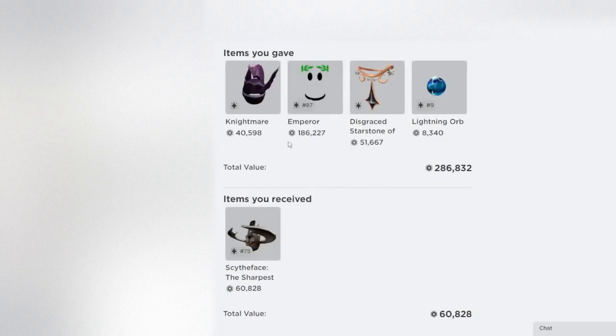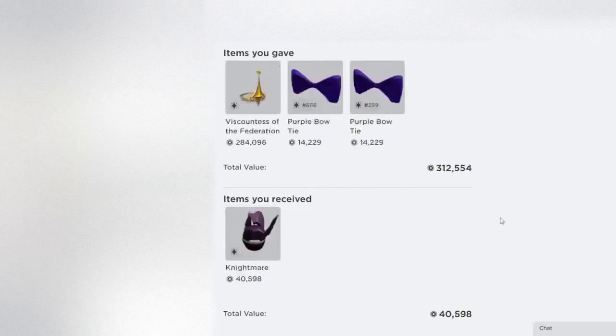When I'm referring to RAP, I mean recent average price. Here's another example — I have this Viscountess Purple Bow Tie and I'm giving it for Nightmare. Nightmare is definitely not worth this much, but at the time I just liked Nightmare so I gave everything for it. That was kind of my style back then: if I liked something I would basically give whatever I owned for it. I was the original owner of this Viscountess item, and it probably wasn't the best idea to give away a Federation item for something that probably hasn't moved in quite a long time.